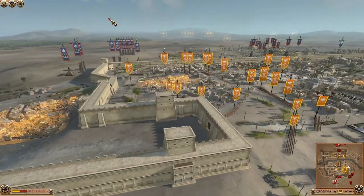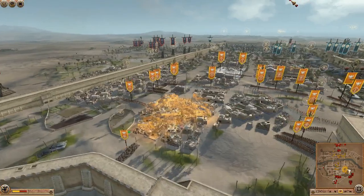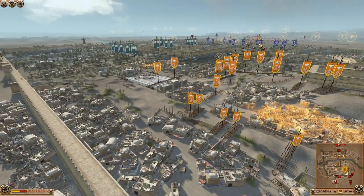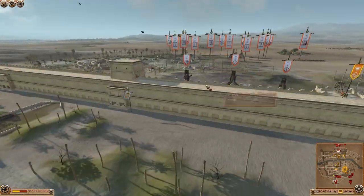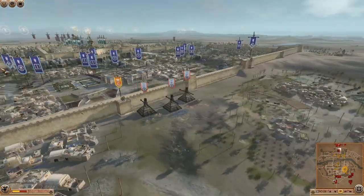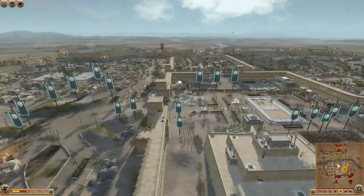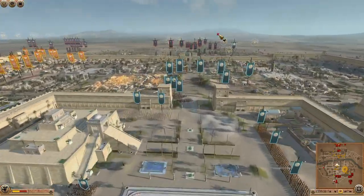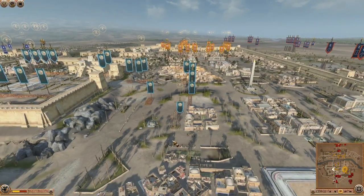So this is a 3v3. We have the Persians facing down the Amazonians, the Calidons facing down the Etrurians, and Atlantis facing the Seleucids. The Etrurians are being played by the creator of this mod, Genesis, so it'll be really interesting to see how well he does.